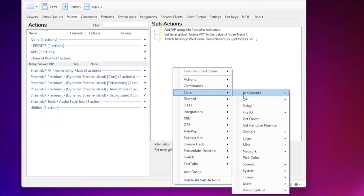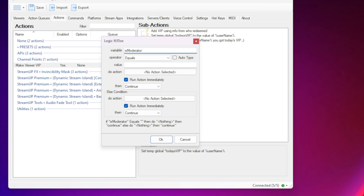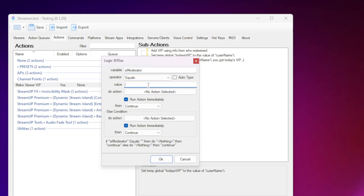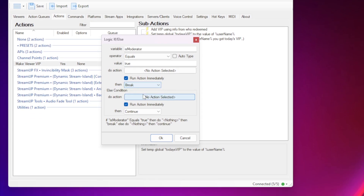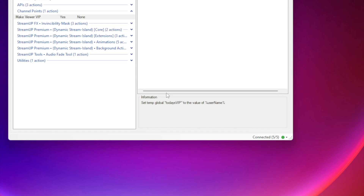One last thing — we need to add a little fail-safe, especially if you have troll moderators. We want this command to not do anything if a mod redeems it, as it will remove their mod status. Just right-click, select Core, Logic, then If/Else. Now we will use the variable IsModerator — exactly the same capitalization. Leave the operator as equals and set the value to true. Leave the next few options as default. Under the then option, change this to break and leave the rest as default. Then press OK. This is the command for giving out VIP status complete.